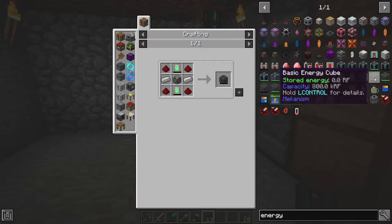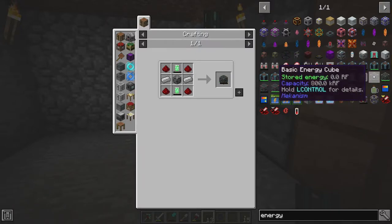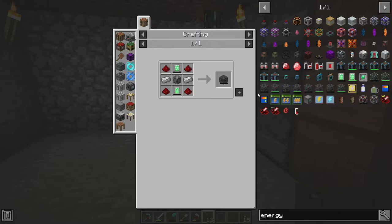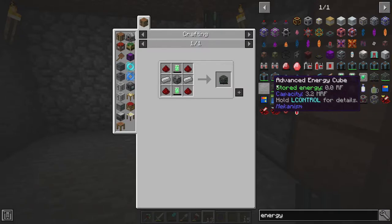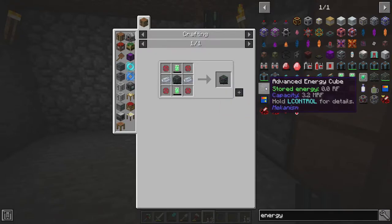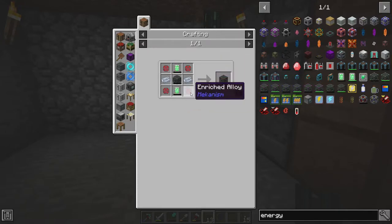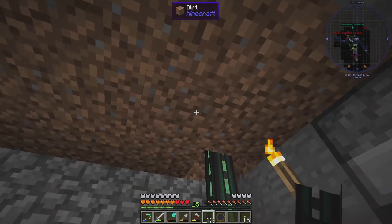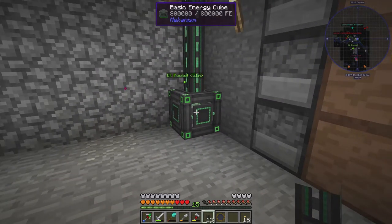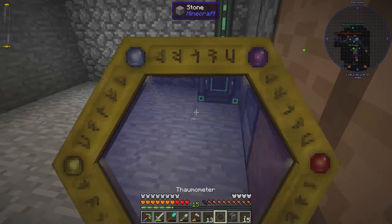Looking at this, it's quite a jump. It goes from 800,000 RF, which is the basic, up to 3.2 million RF, and then the jumps after that are really, really good-sized. I was considering making the next tier because we have the ability to, but I think I'm going to hold off for now and see how everything plays out — because if we don't have enough power to keep up charging it, there's no point in having something that big. So what I think we're going to do is start with the metallurgic infuser.